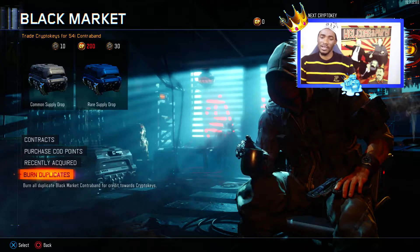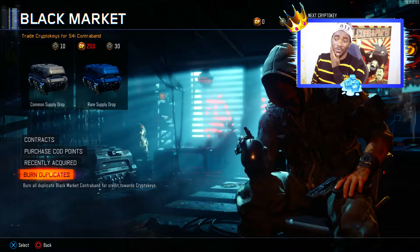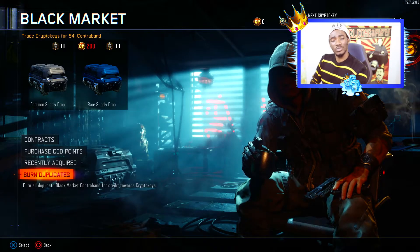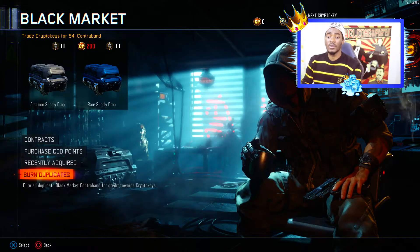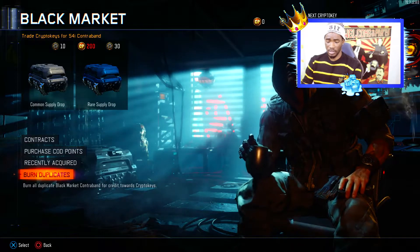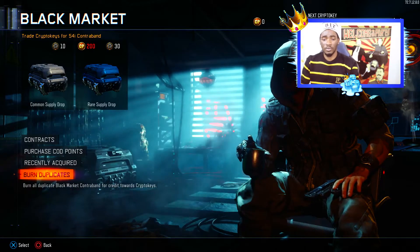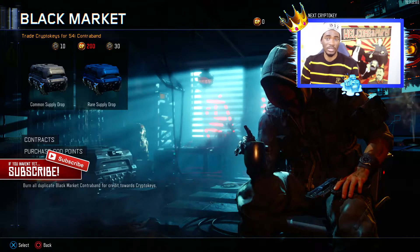We just got into the Black Market and as you guys can see I have like 336 crypto keys. I'm not sure what I'm gonna get today, so let's just expect the unexpected. I'll be opening a bunch of rare supply drops like always, because we all know the common supply drops are not gonna give you anything. Hopefully I'm gonna get one of the new DLC weapons.